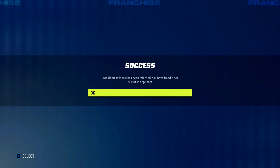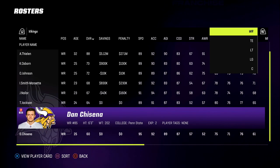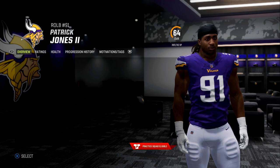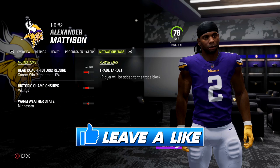We did make our first roster moves of the series, and the first thing I did was to release veteran receiver Albert Wilson. There are just so many younger receivers I wanted to see a lot more of. And we're getting those initial developments here with player upgrades. This is Patrick Jones, who is probably the 4th best pass rusher right now coming off the edge. I haven't made any kind of moves yet with Alexander Madison, but I like the running back depth on this team, so something might happen in the near future.